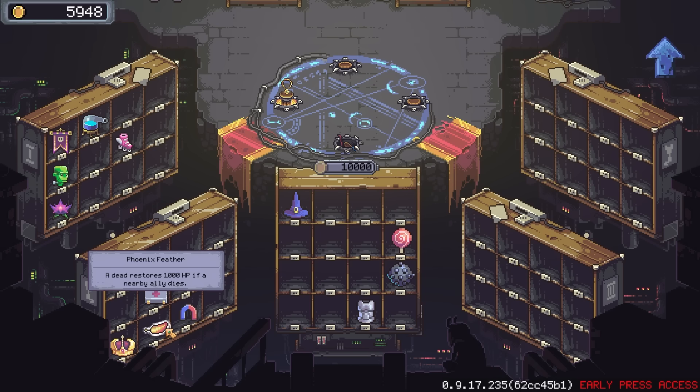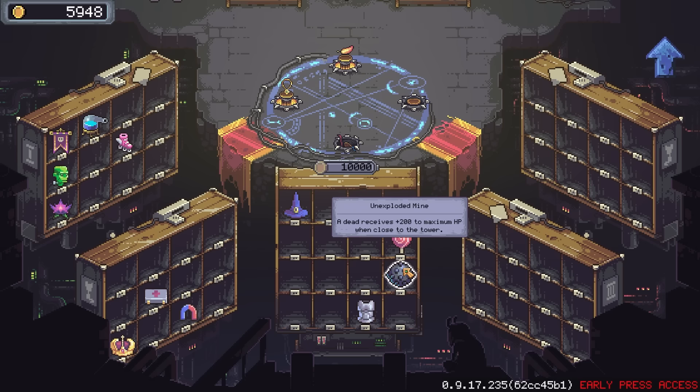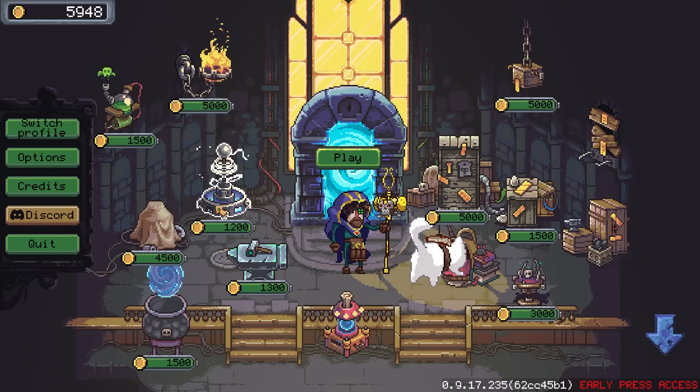I'm also somewhat tempted — since the last couple of runs on the second map have all ended with the titans taking us out — to bring along the Phoenix Feather. A dead restores 1000 HP if a nearby ally dies. I'm not sure exactly how nearby 'nearby' has to be, but if I can cluster my defenders together or trickle feed them out of the tower while a titan is there defending, they'll die quickly and the titan gets a bunch of extra HP. That's certainly more than I can currently heal for, so that seems wise. Also, this seems like a solid option since it's the only way the titan can have any armor.